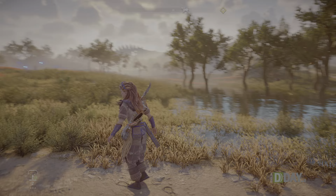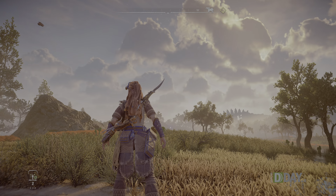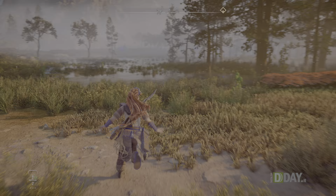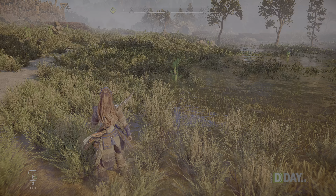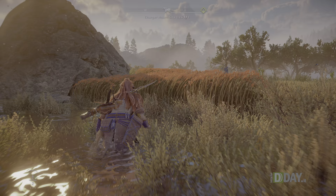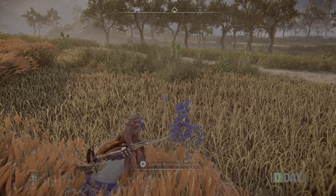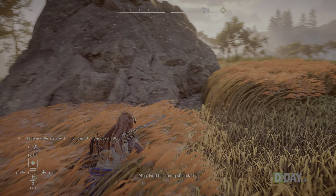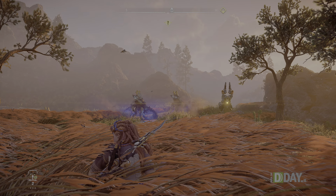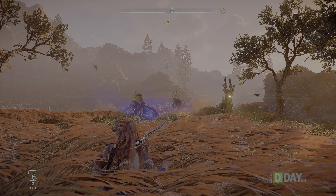La luce gioca un ruolo determinante nella riuscita grafica di Horizon Forbidden West. Al tramonto con il sole basso, le tinte rosse molto forti e le ombre che si allungano sono rese ancora più suggestive dal formato HDR. La stessa erba alta e rossa che fungeva da nascondiglio in Horizon Zero Dawn è in Forbidden West ancora più fitta e realistica, con un ondeggiare continuo delle frasche e il polviscolo e i soffioni che svolazzano intorno.